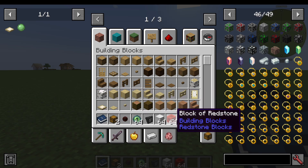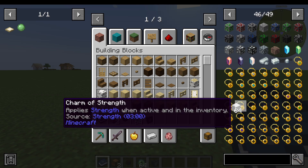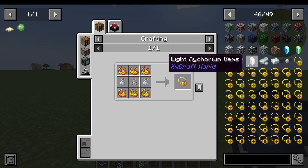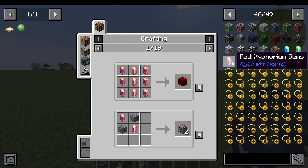I can also click and drag to delete things from my inventory this way as well. The same way that I can left click to see recipes when not in cheat mode, I can also right click to see the uses as well.